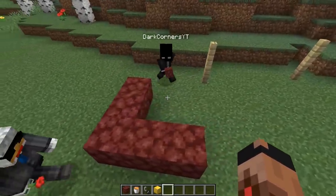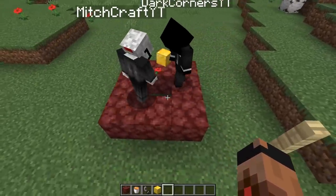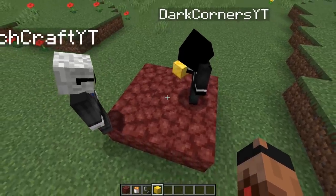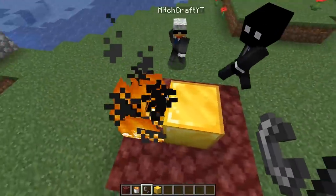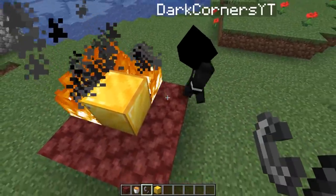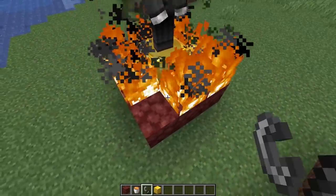This is the Nether Brine shrine — this is how you make an Ender Brine shrine. It's all nether rack, and you put the gold block in the middle. Wait, like that — all right, you make it. It's like a reverse... wait, it's gonna be lighting itself, bro. Look, it's lighting itself!